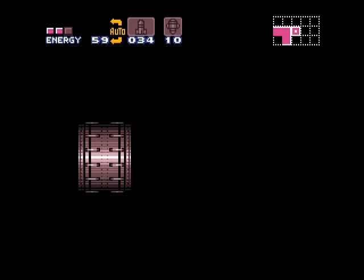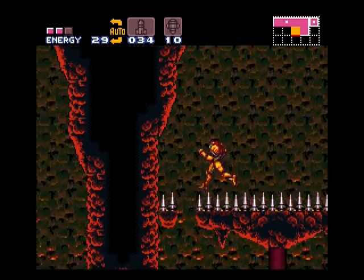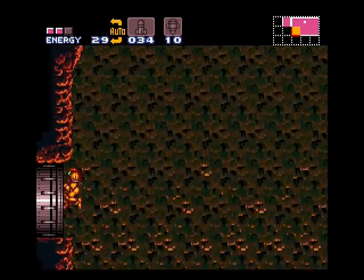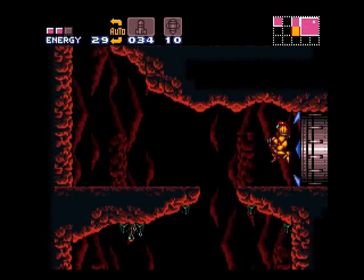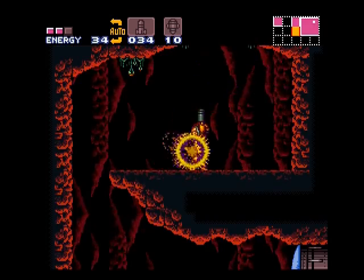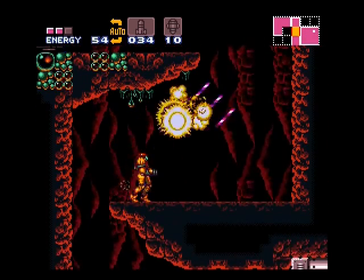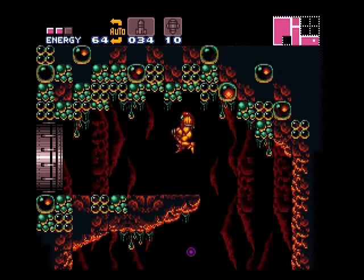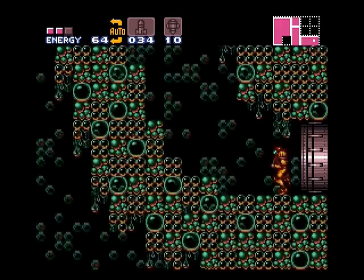My first time going through the game, after learning to wall jump consistently, the spacer beam and the wave beam were the two things where I came to those rooms and was like, I can do this right now — I don't even need to go get whatever the hell they expect you to have. It seems like it's just a weapon upgrade, but it actually does open up a few possibilities — basically one possibility.